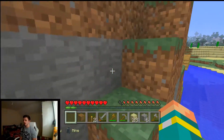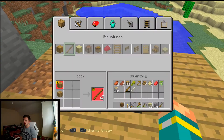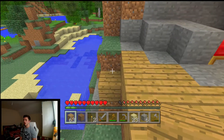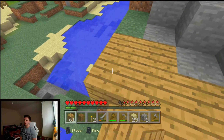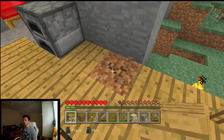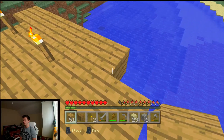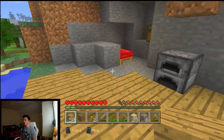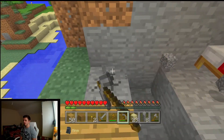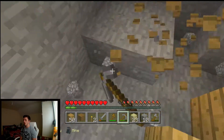I can't decide how I want to shape this base. I know I want it overhanging there over the water — I think that's gonna look really nice. We have a stack and a quarter of wood. Let's get rid of the stone — I just want a nice wooden structure here. My bed's gonna be suspended for a couple of minutes — actually I'll just destroy it.